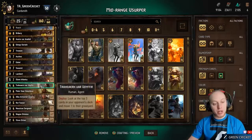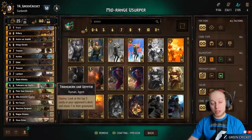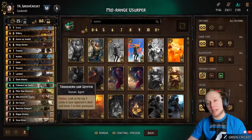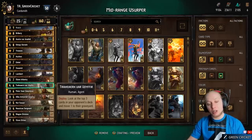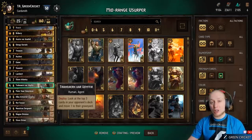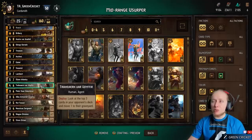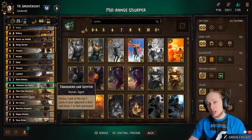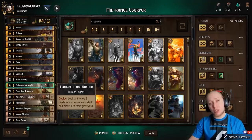Treheran is a very interesting control card — it doesn't give immediate value, but you can look at the top 3 cards in your opponent's deck and move 1 to the graveyard. If you find a Shirou or a Darker 2 Blades in a Herald deck, you basically deny them their winning condition, and that is worth so much.